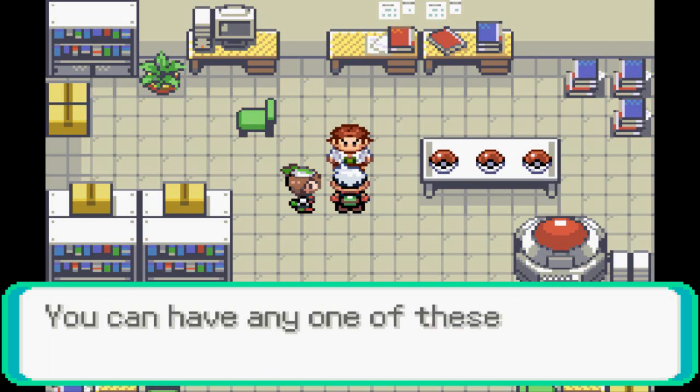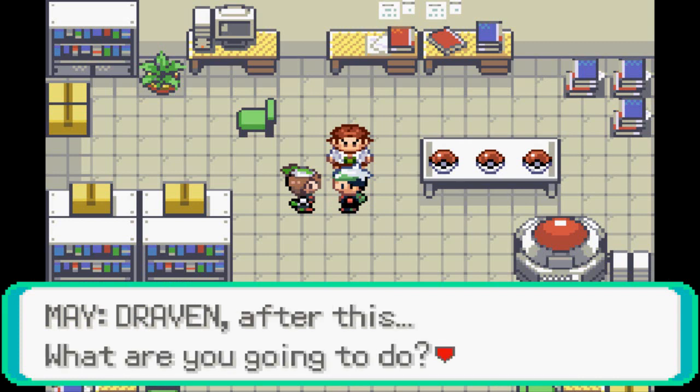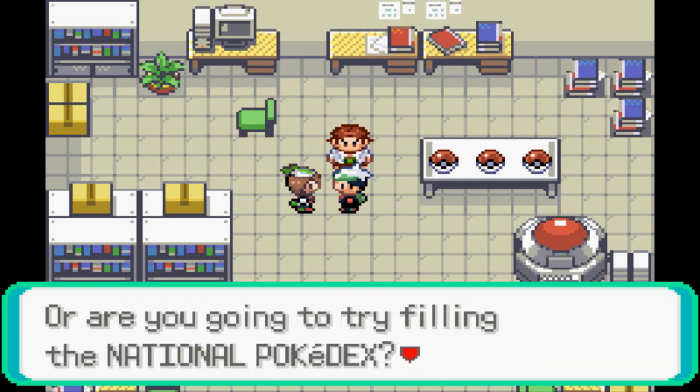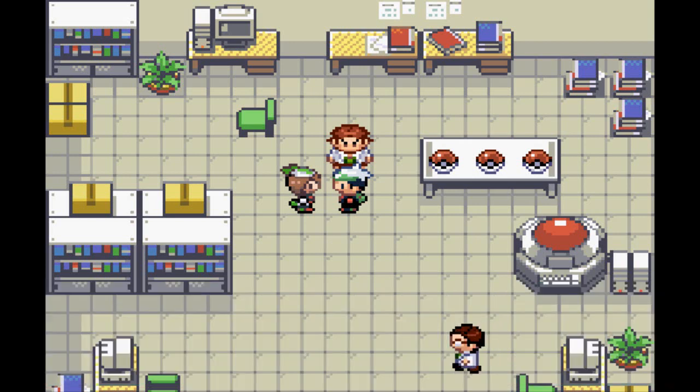Professor Birch says: 'My gift is a rare Pokemon only found in another region — you can have any one of these three Pokemon.' And our girlfriend May is like: 'Draven, after this what are you going to do? Are you going to keep battling and sharpening your skills, or are you going to try filling your National Dex? I'm staying here to help the professor.' Well, I already have my sights on something — I'll let you guys know in just a little bit.